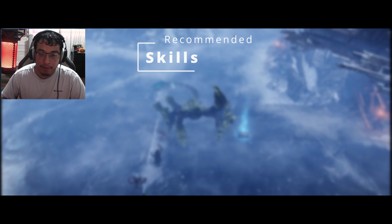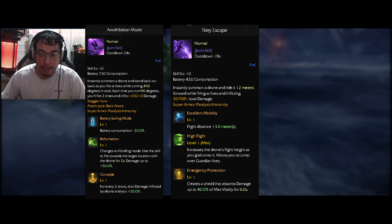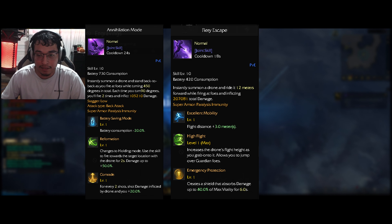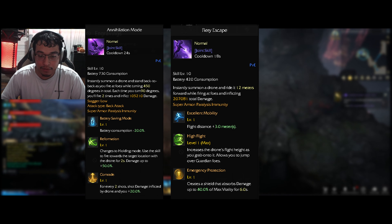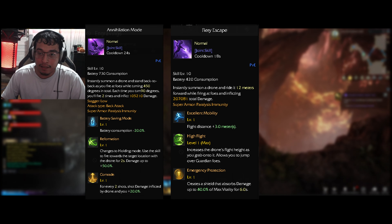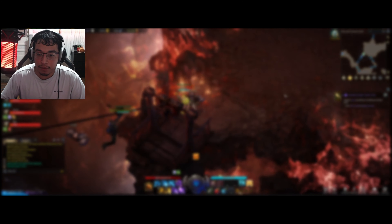For your main DPS skills, those are your purple skills. Pick up Annihilation Mode, Fiery Escape, and Energy Buster. For Annihilation Mode, get the Battery Saving Mode tripod since it's one of the highest-cost skills. For Energy Buster, go for Lightning Burster, which increases the crit rate and damage of that skill. These are basic but a good way to deal quick damage.